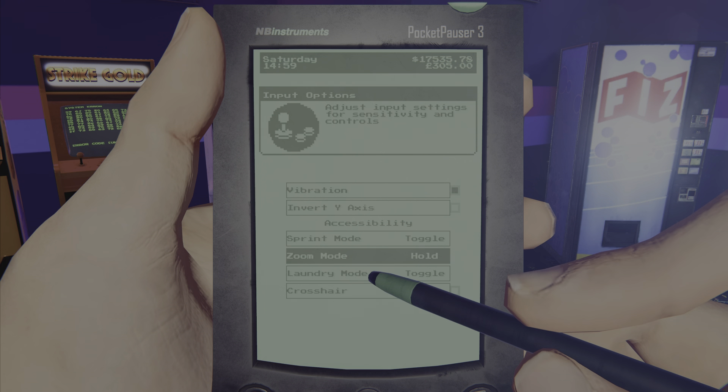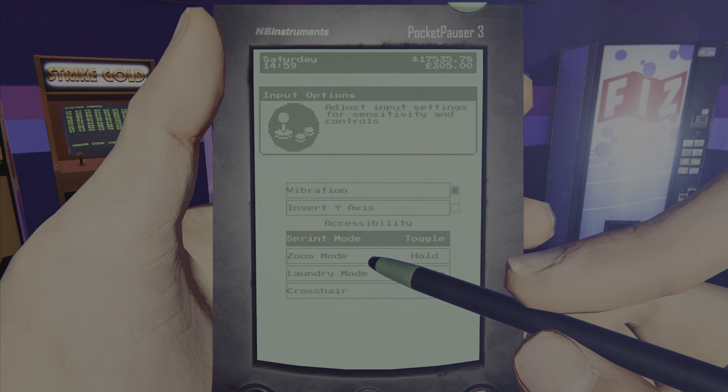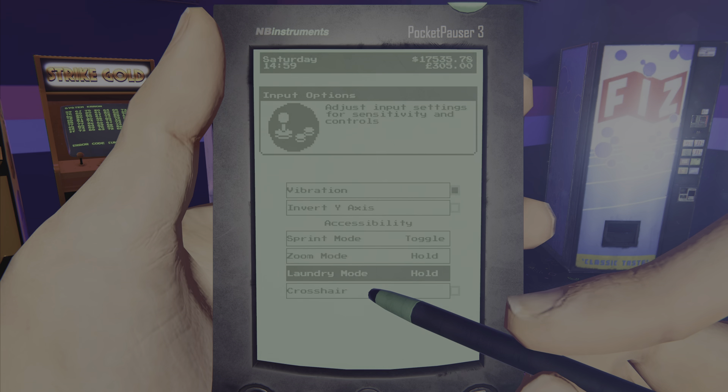There are some settings I want people to be aware of that would make the game more manageable. Like laundry mode — put it on toggle instead of hold, so you don't have to hold down the button. You literally just click it when you're over a washing machine, and it'll automatically do it. That makes speed-running clothes a lot faster.